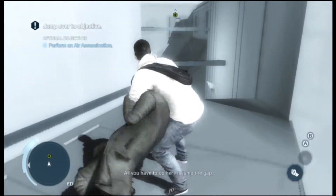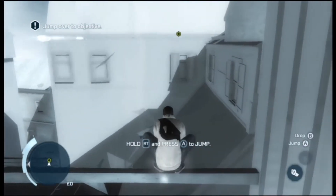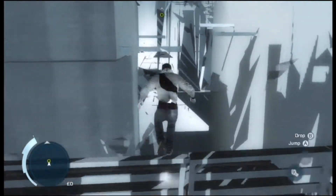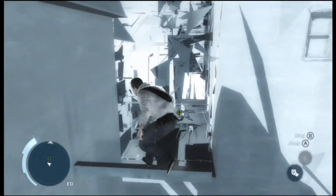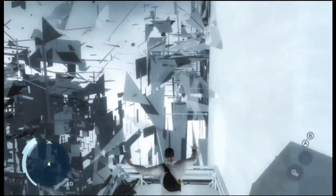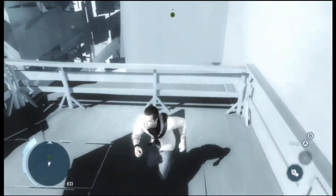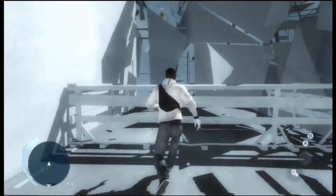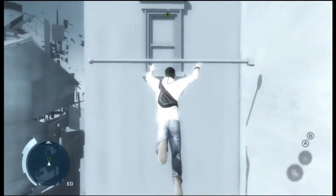All you have to do here is jump the gap. Go to sleep. Now if you run and hold A or B, then you jump over obstacles like this. Don't know if there's a difference between pressing A and B — both seem to do the same thing.